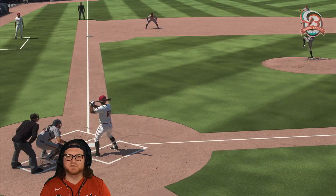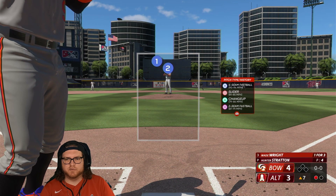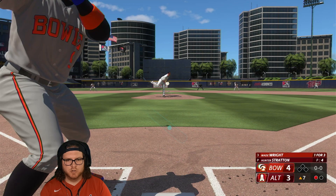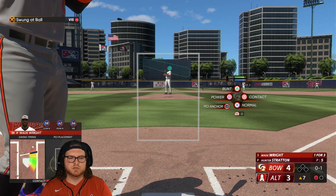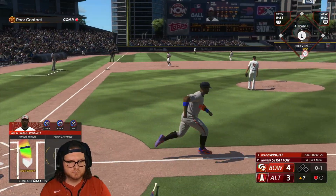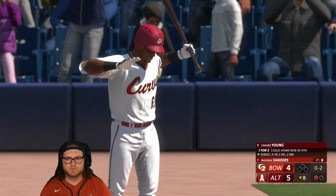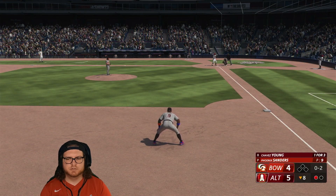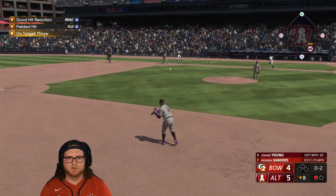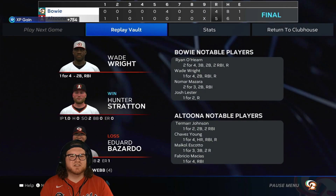Top of the seventh, different pitcher — 94 fastball, 85 slider, 84 changeup, 91 two-seam fastball. A little bit faster than the last guy, so gotta remember that. Chopped it, I rolled over — they're down 4-5 now. Good hit but right to us, gonna get the out. And we lost the last game.